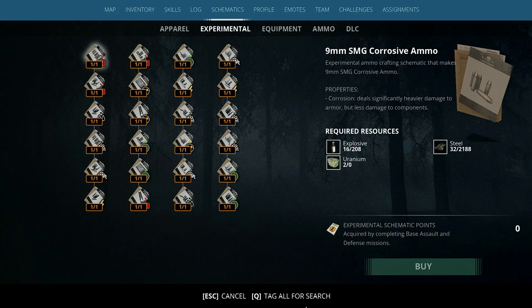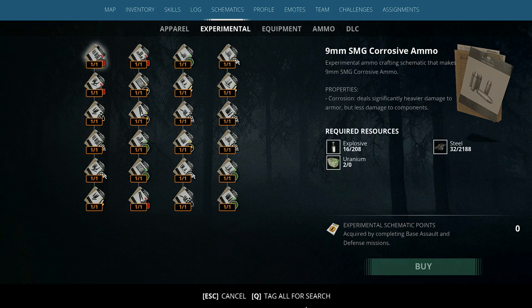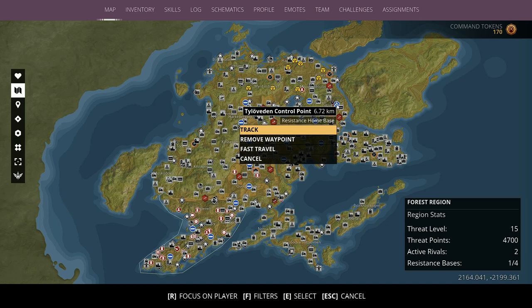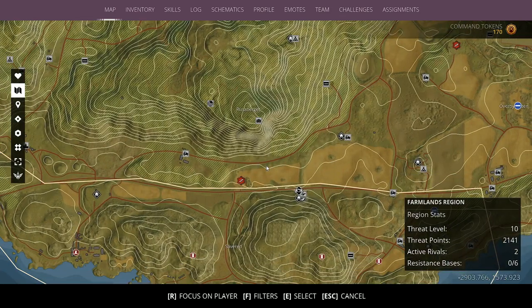Next up are experimental schematics. These were introduced quite a while ago and they make standard weapons that little bit more spicy. They add a hell of a lot of fun and can be really powerful when paired with experimental weapons. The way you used to get these was through random drops from completing base assault missions. Now the way you get them is through points, and those points come from base defense and base assault. You can actually assault a base yourself, which is a much less resource-consuming process — all you've got to do is head over to it and blow it up.